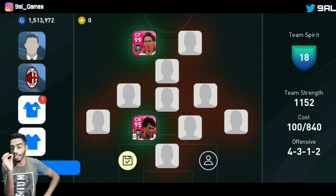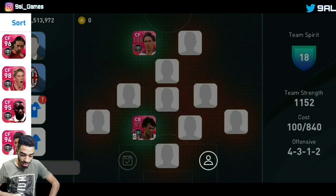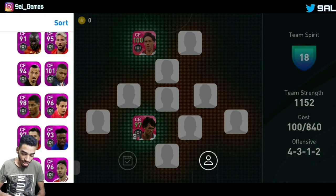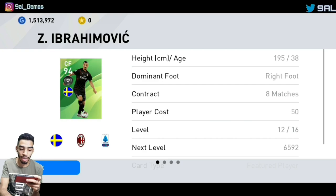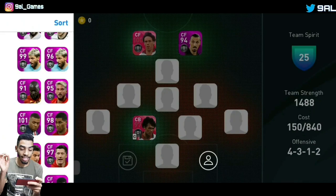For the other center forward position I want to use another player — not an iconic moment but a legend of AC Milan. It's big boy Zlatan Ibrahimovic, no doubt about it. Zlatan is an AC Milan legend so we have to use him. We have him as a feature card at 94, not at max level — maybe 95 max level. So right now we have Van Basten and Zlatan Ibrahimovic.